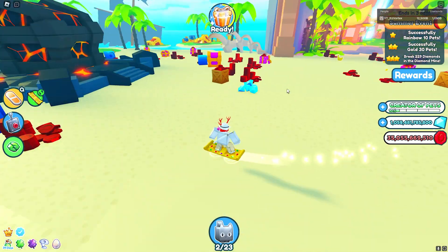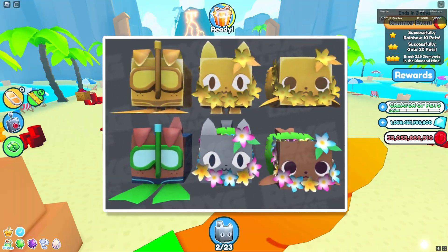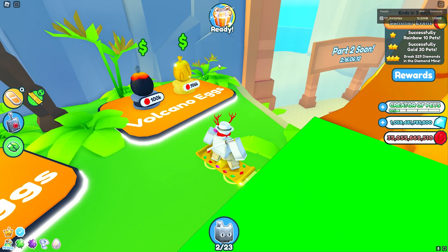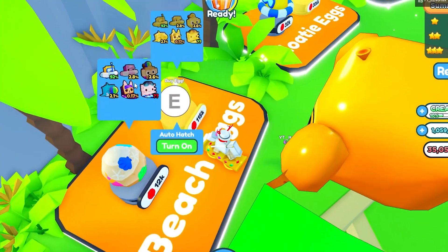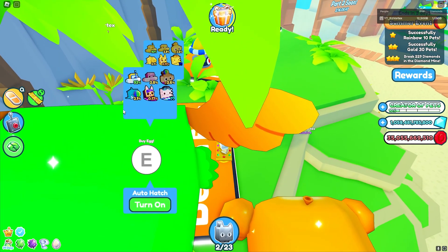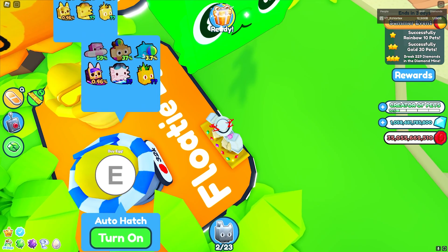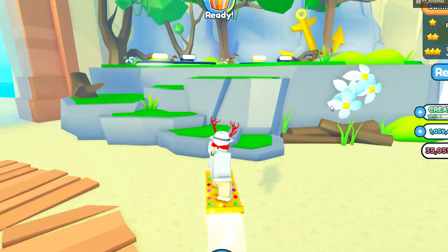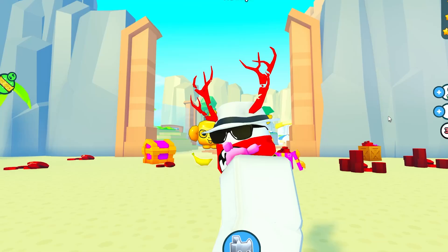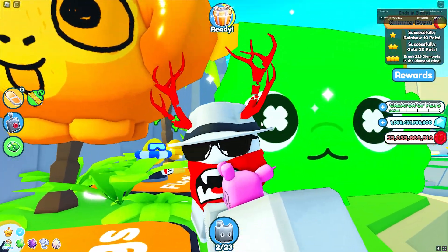The first three pets — I'll throw them on screen — we have the Scuba Dog, the Luau Cat, and the Luau Seal. Three pretty cool pets are coming in this Part 2 update. I'm assuming the update is going to be the same structure as Part 1, where the pets in the first egg are actually inside all three eggs. For example, the Surfboard Axolotl is inside the first egg and also the second and third egg. So we already know we're receiving three eggs, but they might contain the same pets, meaning we may not be receiving a ton of unique pets inside the eggs.